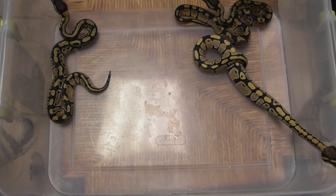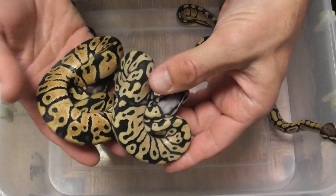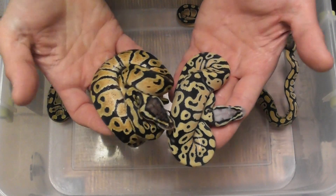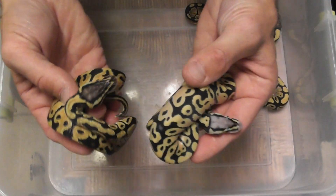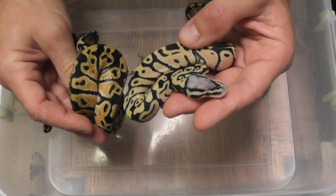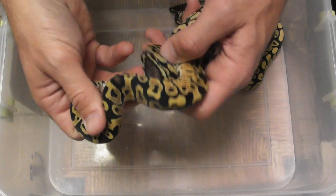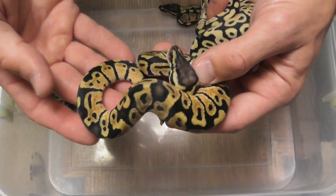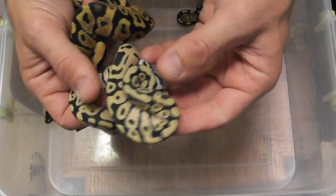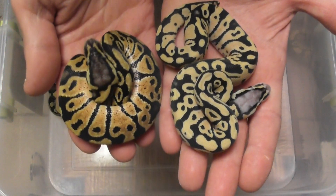Better than anything — better than any picture. This is a pastel, and this is the same thing when you add desert ghost. Look at the head. Just awesome. Look at how dirty this is. The ball python world and hobbyists have finally all caught on, but for the new guy just getting in and looking at a picture thinking, 'what does everybody think is so great about this desert ghost gene?' — that's it, right there.